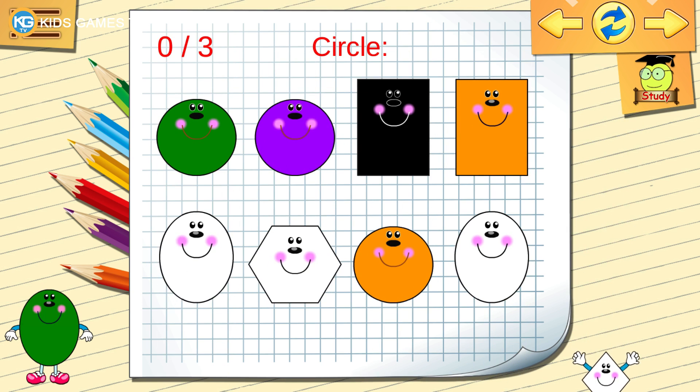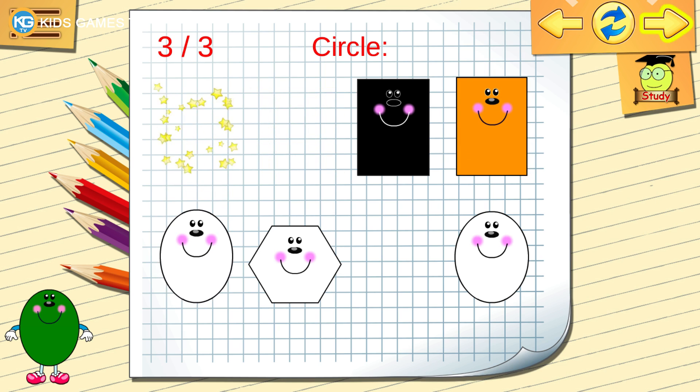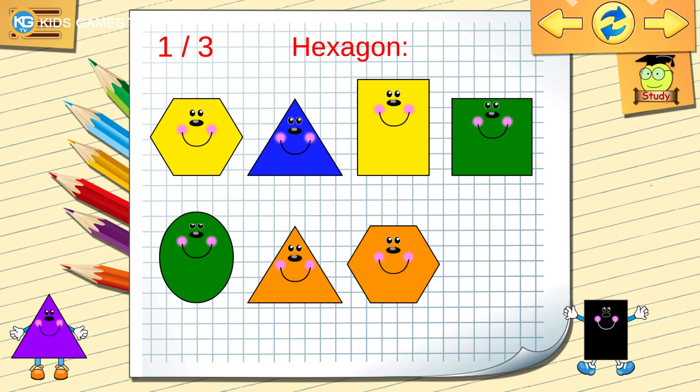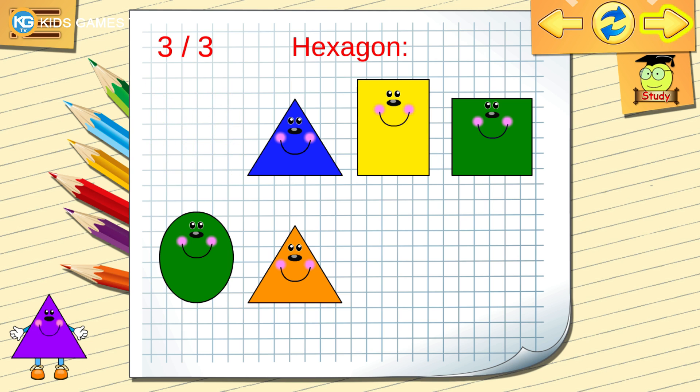Find the circle. Find another. Right, find another. Well done. Find the hexagon. Find another hexagon. Right, find another. Let's continue.